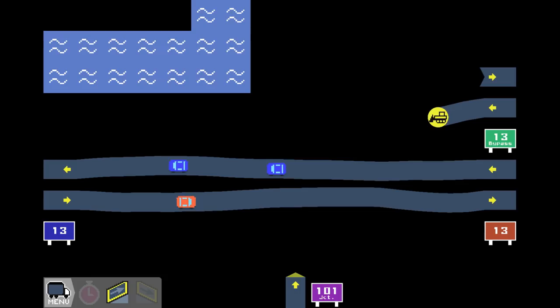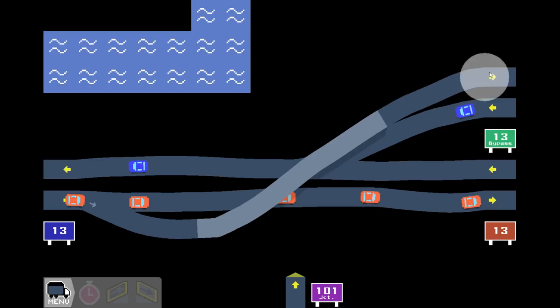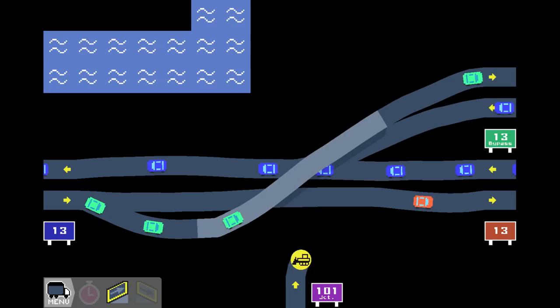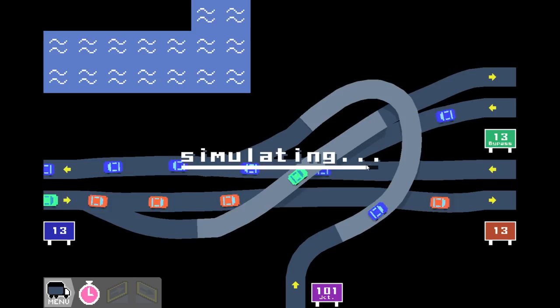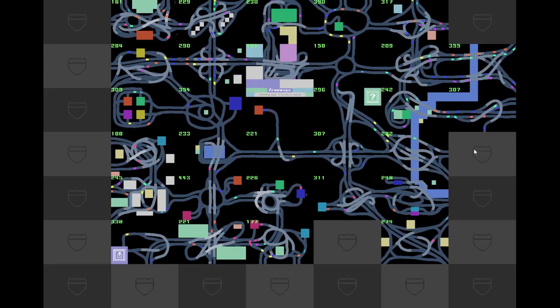You can see the bypass is flipped so we've got our outbound on the left hand side, which is a little annoying but we can just do this - take this, go up, down, hook it up. And all that's left is the 101 junction, which can just go up and around. It's not the most efficient but that's fine. A little bit of a slowdown where stuff is merging on the 13 bypass, but 307 - that's pretty good. I could come back and make this just a little bit more efficient, probably get up to about 350 or so, but another pretty easy map so we're gonna go ahead and move on.